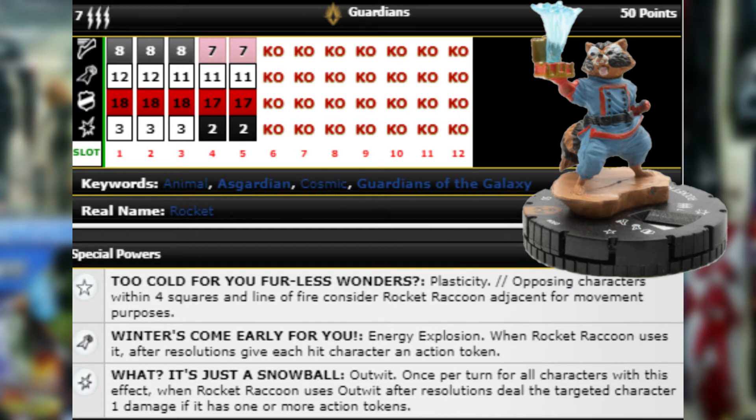Being able to do free damage is always great — that's what I was loving about the Human Torch with all that free damage without making attack rolls. In Rocket Raccoon's case it's just normal one damage, but you can always Outwit their defense power and then get free damage. Very, very good Rocket Raccoon — one of the best chases in the whole set because of all that amazing stuff he can do.